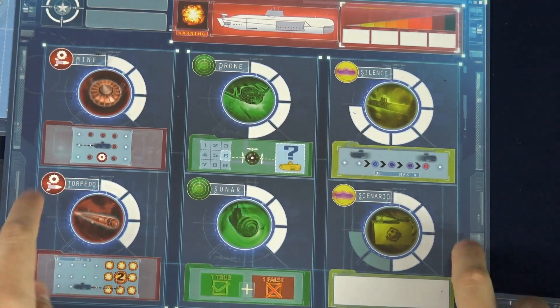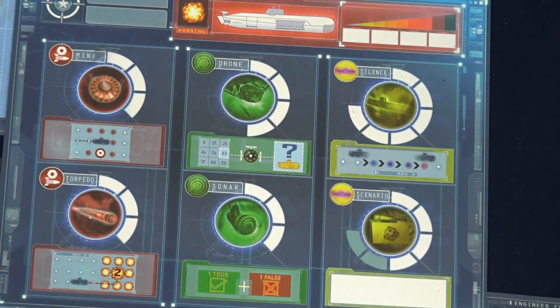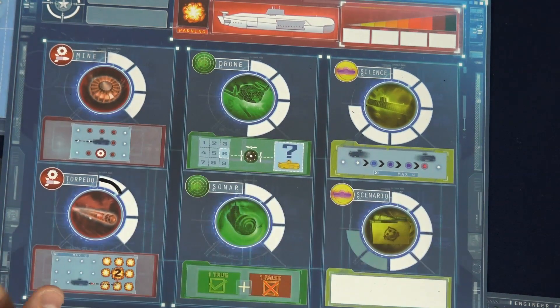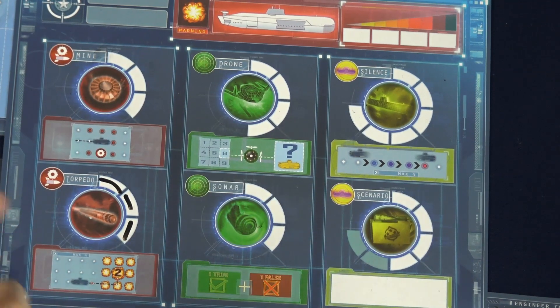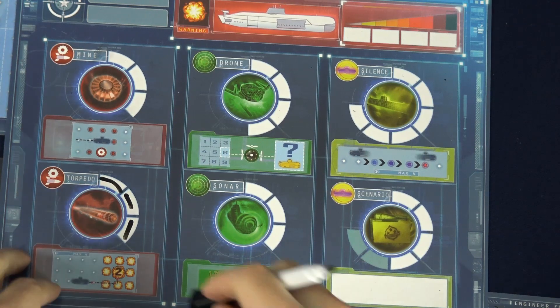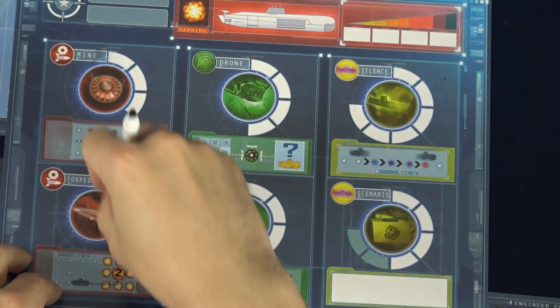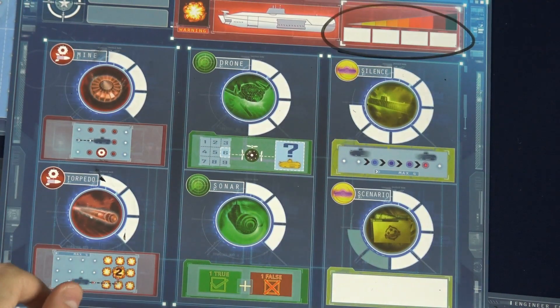The first mate is in charge of preparing the weapons, listening devices, and other actions the ship can use to their advantage. Each time the captain announces a direction, the first mate marks one space on one of the gauges. Once a gauge is completely full, they announce to the captain — for example, 'torpedo ready.' Once that system has been activated, they erase that gauge and start over. The first mate also keeps track of damage the ship has taken.